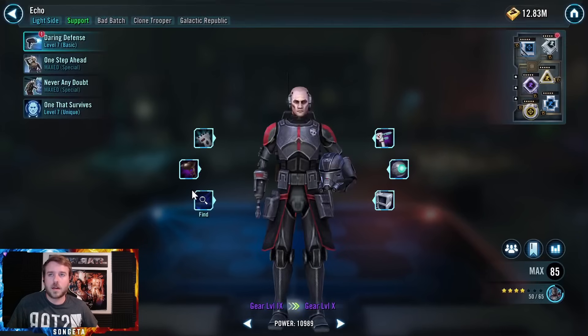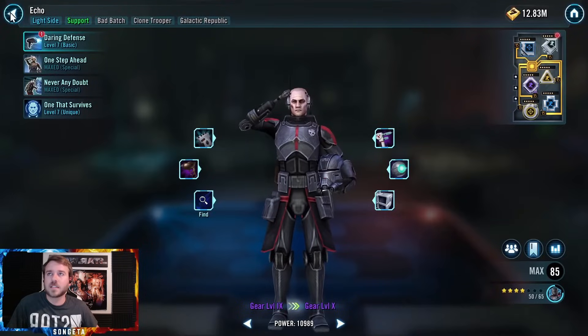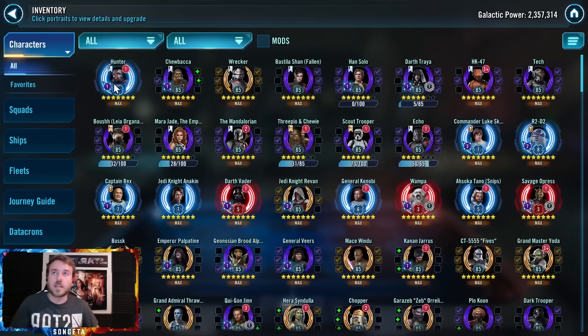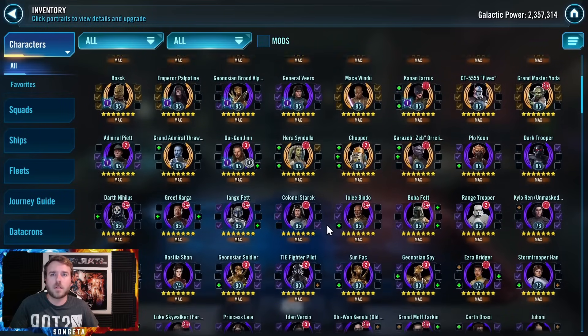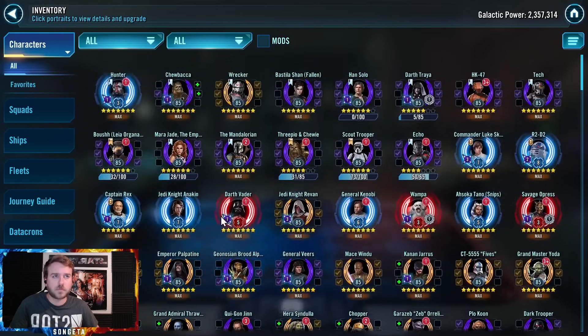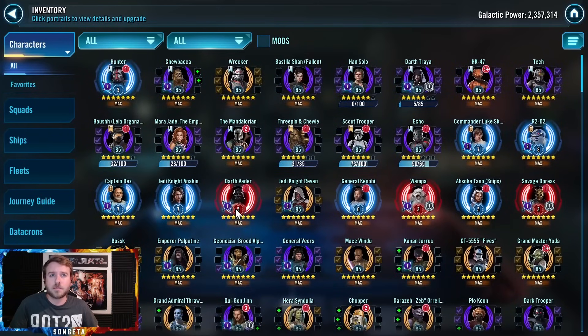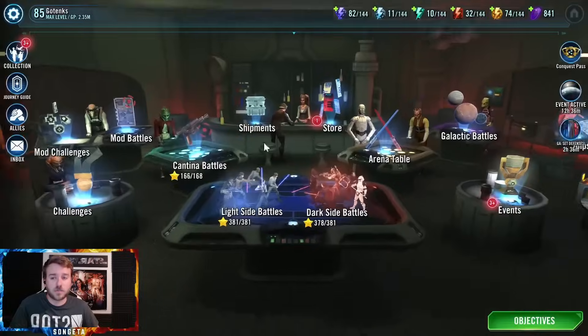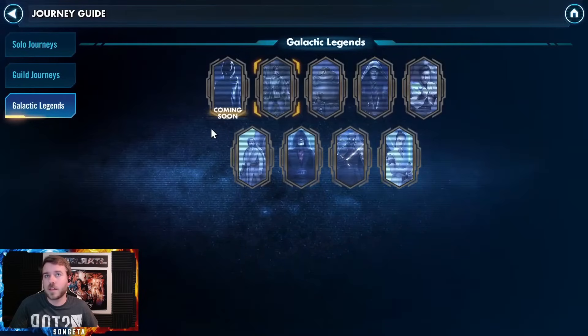I wanted to talk about Echo. I want to get him to the next gear level because he's so weak, and he's really imbalanced now with Hunter at Relics. But we'll get there. I did power up Greef Karga a little bit more than I had when I unlocked Chewbacca, which does help. But he doesn't need Kyrotechs, so that wasn't a big sacrifice. I got General Kenobi to R6, helping speed up Negotiator — and that's now 7-star. I have not been falling as much in fleet arena.